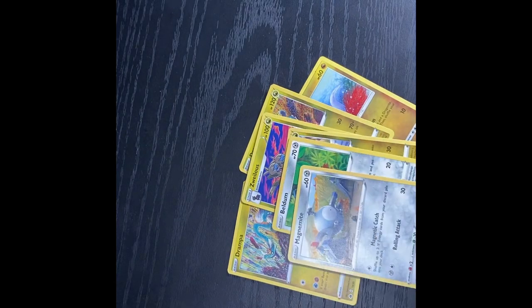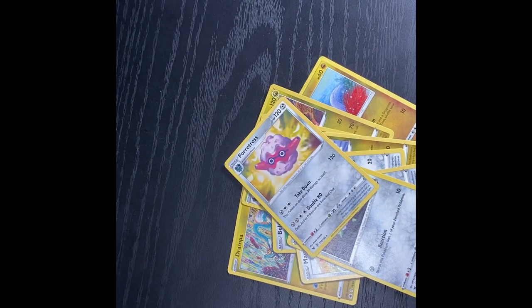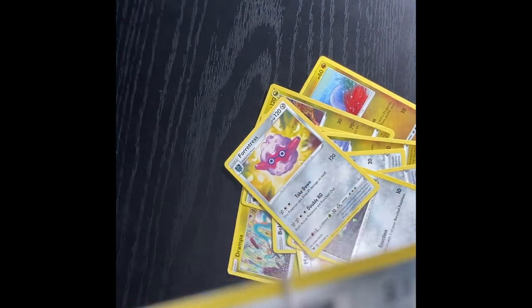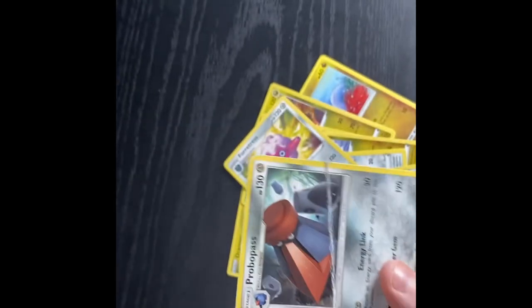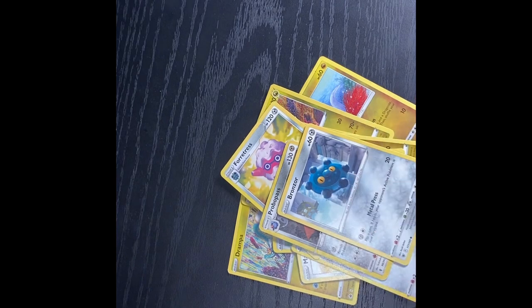Beldum. Magnetite. Ferroseed. A Probopass — oh my goodness, do y'all see that? Terrible. Also one of my first Pokemon. Bronzor. All my Steel and Dragon types, let's go.